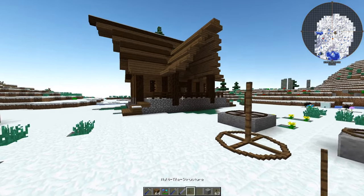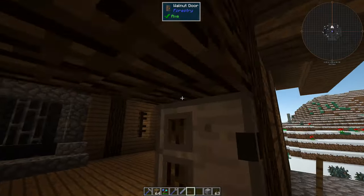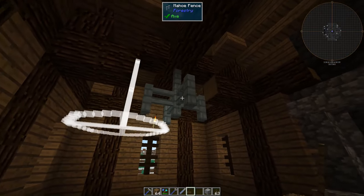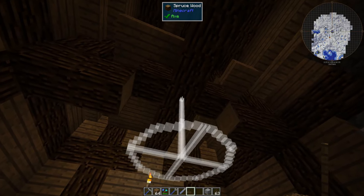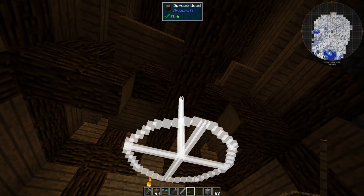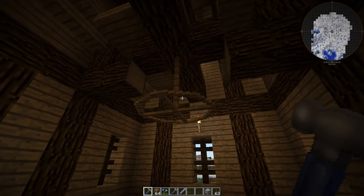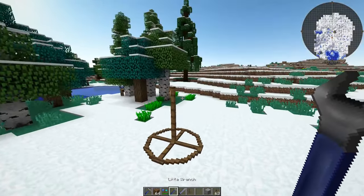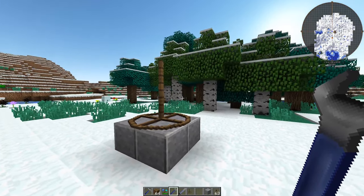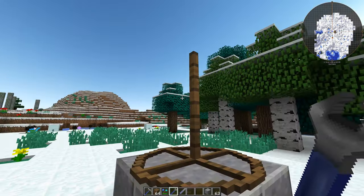That is pretty awesome — that way we can easily place it everywhere inside we want to. It's a little bit hard to figure out exactly where the center is, but we can easily place it wherever we want. The downside is that you can, with the wrench, combine all the little tiles in one block space into one structure and it works pretty nice.